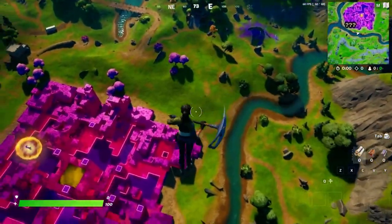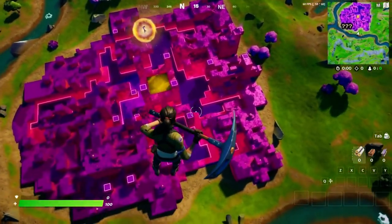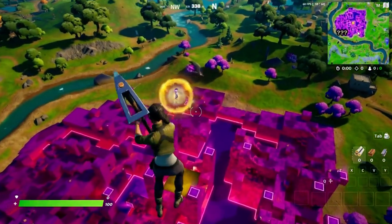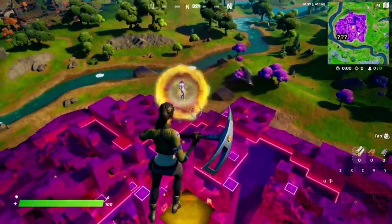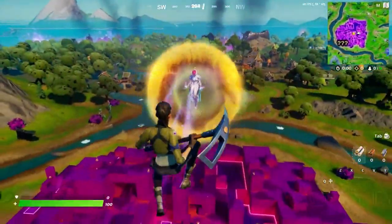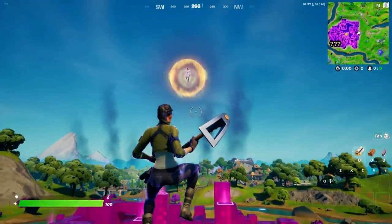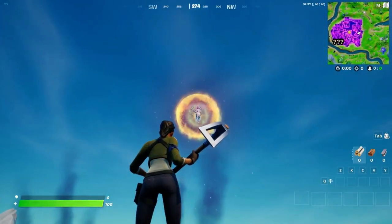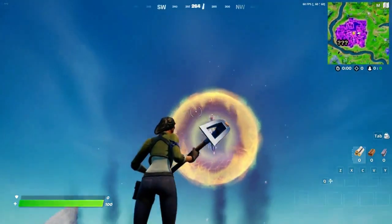This is insane — the new Cube Town point of interest is in the game right now. The yellow cube is in the middle, and the orb in the center is actually the Queen. As you can see, you bounce off if you hit her. We're getting a brand new Cube Town point of interest, and this video is from Fortory.